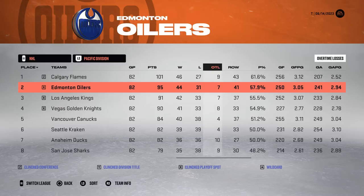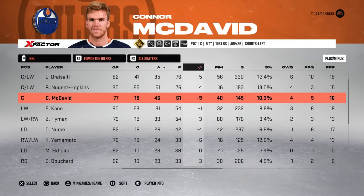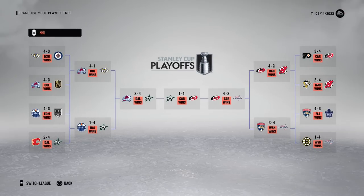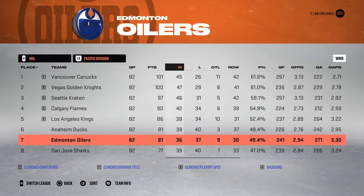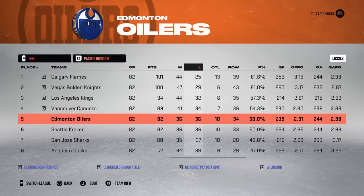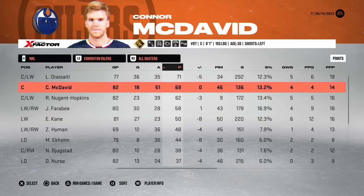It doesn't really matter — I just wanted to see how many points he gets. They finished second in the Pacific Division. He got 40 PIM with only 15 goals this year. Imagine Connor McDavid getting 15 goals throughout an entire season — not happening. The Dallas Stars beat them in five, and they only got to round two. The following year, they finished seventh in the Pacific and out of the playoffs.